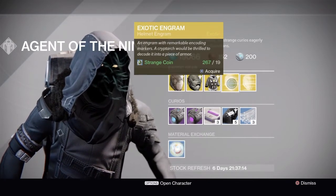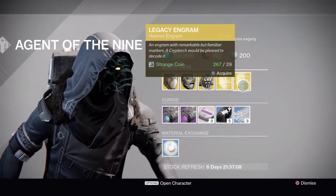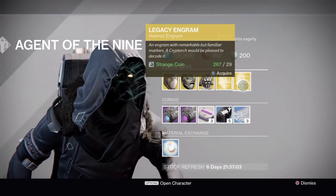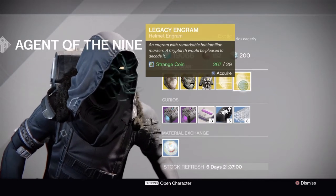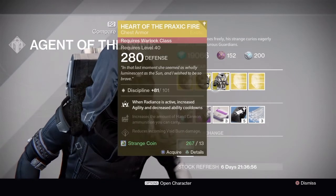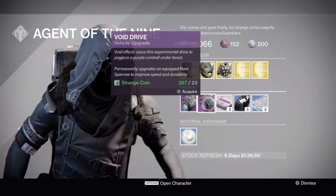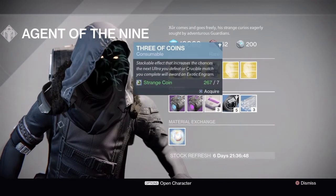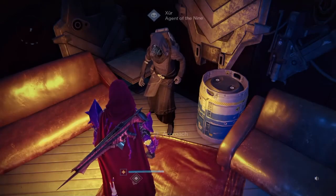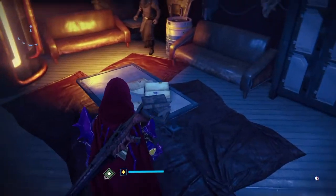We also have the exotic engram, which is Year Two content, and the legacy engram which is Year One stuff. As I've said in previous videos, I always recommend using the legacy engram for guns rather than armor since Xur pretty much sells every armor piece anyway. Then we've got the Plasma Drive, the Void Drive, Heavy Ammo Synth, Three of Coins, glass needles, and the one and only Mote of Light.